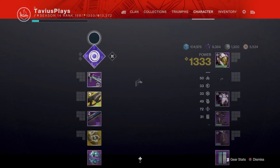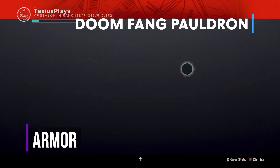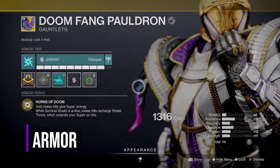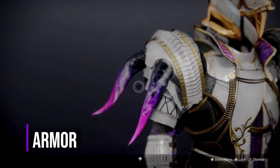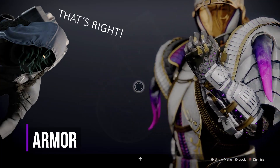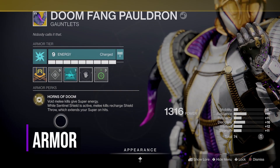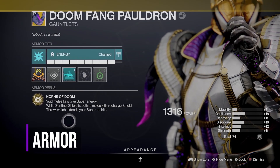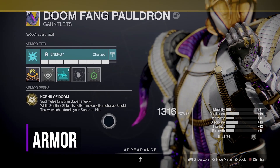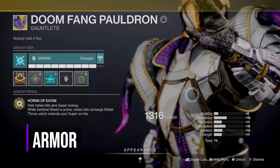Let's jump over to our armor. The exotic armor piece we're using is everyone's favorite, the Doomfangs. This exotic armor piece has been in the game since vanilla Destiny 2, but if you're new to the game or new to Titan, it can drop randomly anywhere, or you can acquire it from Xur's faded engram, or even find it in the weekly inventory. The exotic armor perk is Horns of Doom: void melee kills give super energy, and while Sentinel Shield is active, melee kills recharge shield throw, which extends your super on hits. So not only do we have 2 shield throws, but getting kills with it recharges your shield throw and extends your super.